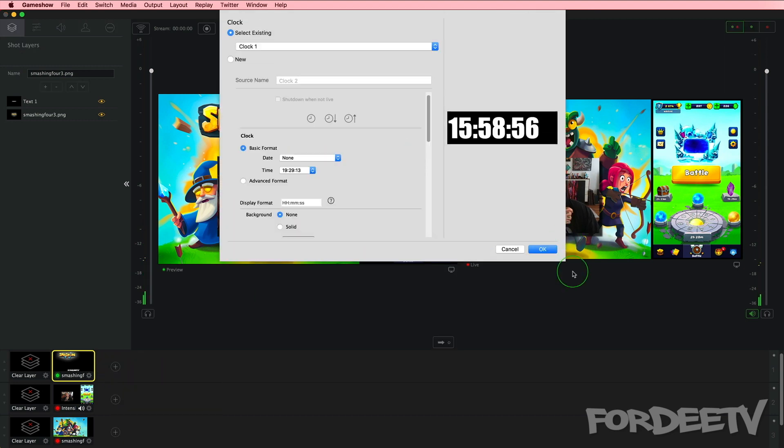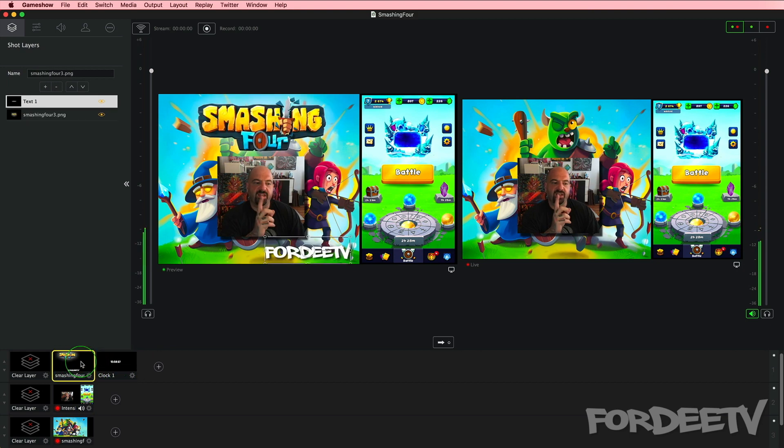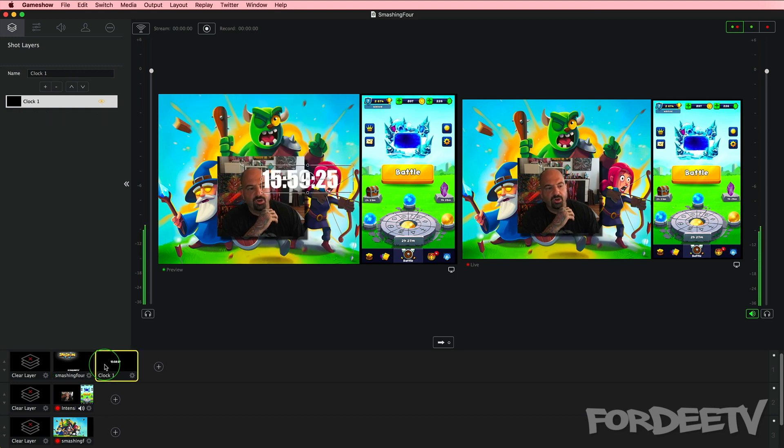If we come to the plus sign and add the same clock with defaults, you'll notice the Smashing 4 logo and '40 TV' text went away — that's because you can switch between shots. Within a shot you can have multiple layers, and you can also have multiple shots that you can switch between. It doesn't just have to be text or video — you could even have a media file like a movie or commercials. So if you had a sponsor you could transition from one shot to the next and play that advertisement.